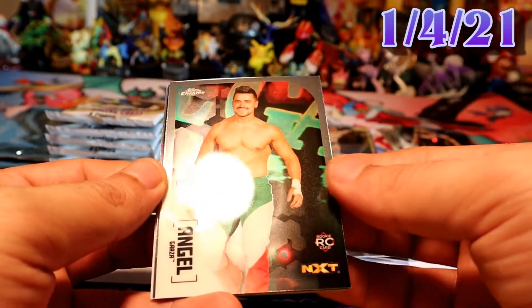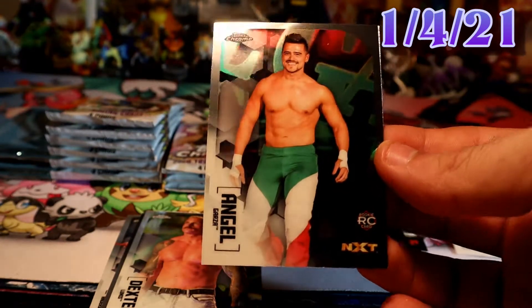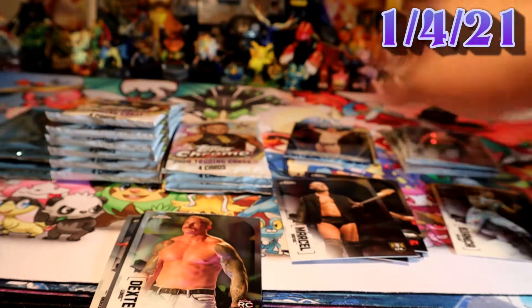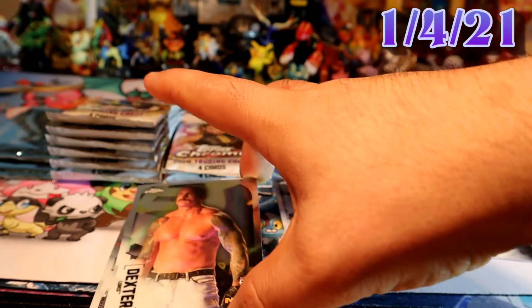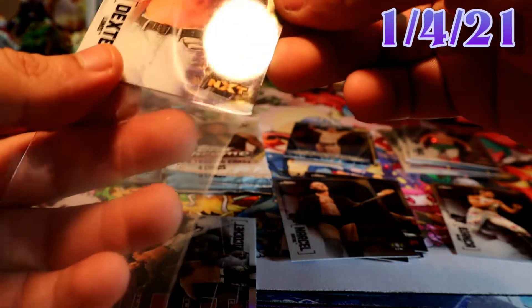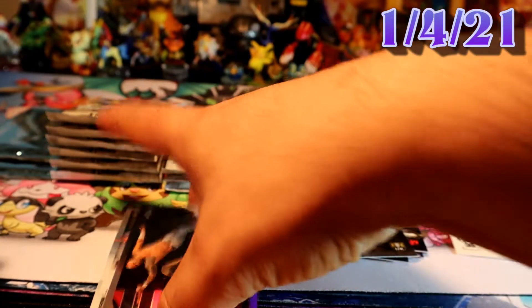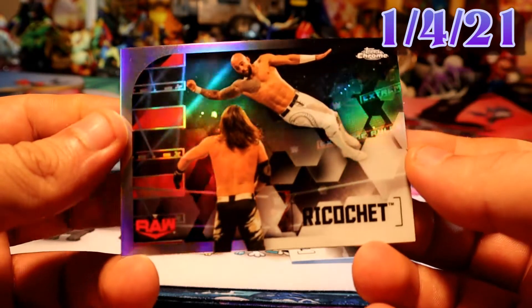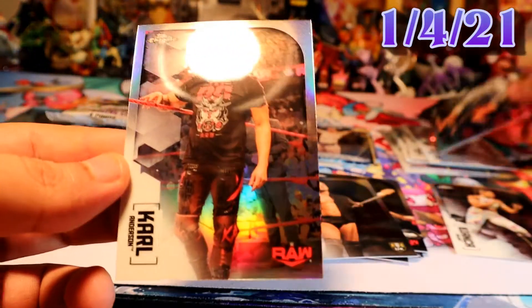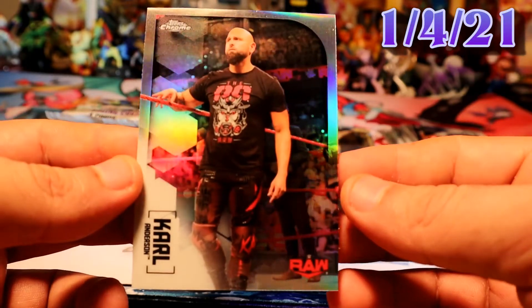Pack number four — we have Angel Garza. Rocky card, definitely sleeping that up. Let's see if he does well with WWE. We have another Dexter and I think we have an IV card of Ricochet, which is not the greatest — I mean he's great and everything but he's definitely not doing well in WWE. And then we have Carl Anderson refractor.